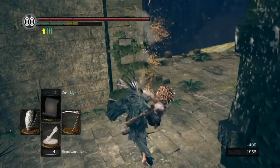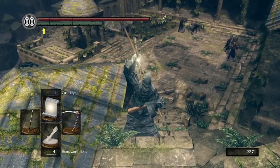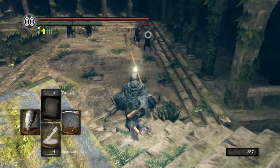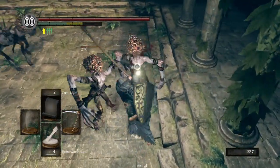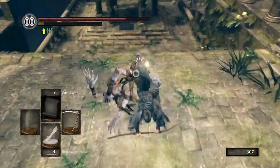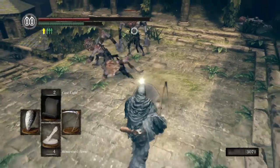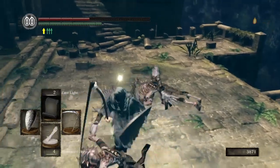Unless you want to get the Lantern or Sunlight Maggot or something like that, but Cast Light seems to work pretty good. You just need a Catalyst and 14 Intelligence. Between parts 22 and 23, I did grind out about 30k souls just on these guys. I didn't really go anywhere extra, I just did what we already saw in this area. But it helped me get used to the area a little bit by grinding on them.